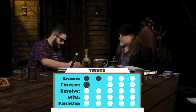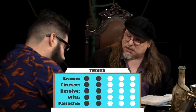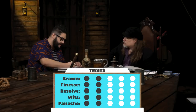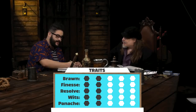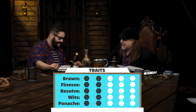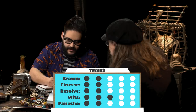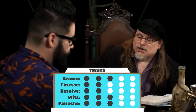Steve fills in two points in each of the five traits. Because he's from Castile, he gets a bonus point in either finesse or wits. He chooses wits, feeling that both wits and finesse match his personality — though he promises a backflip eventually. He gets two more free points and adds them to panache, then adds one more point to brawn for a little strength.